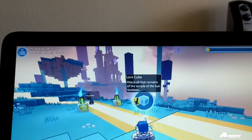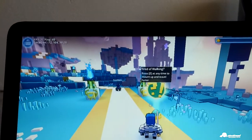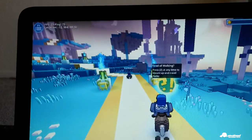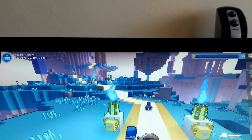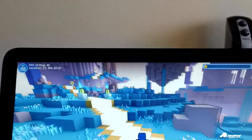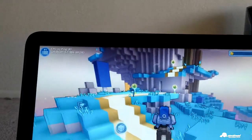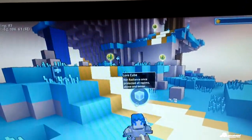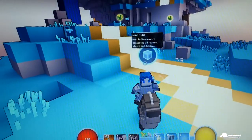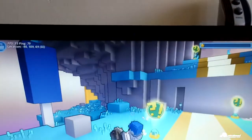This is all that remains of the temple of the sun goddess. Tired of walking — press X any time to mount up and travel faster. Look at this guys, this is badass. Oh, my horsey can jump too. Her radiance once protected all realms above and below. This is a cool game.